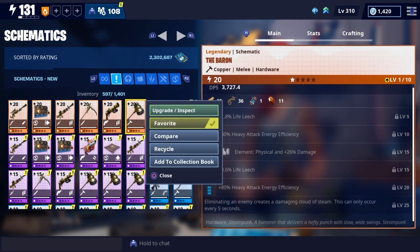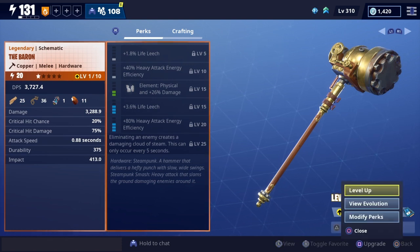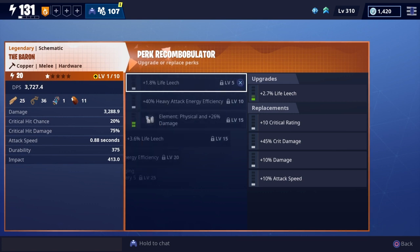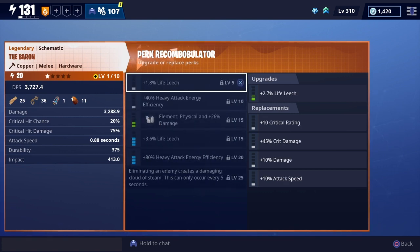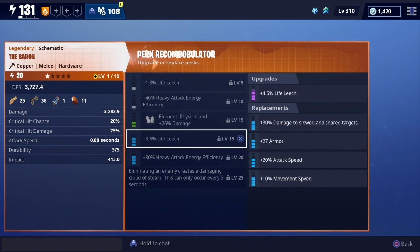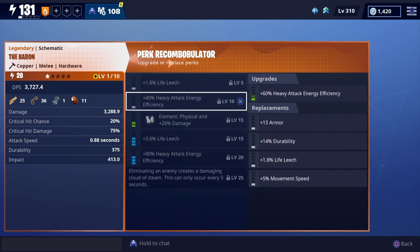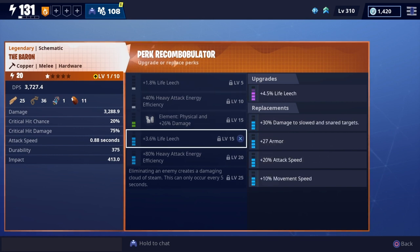The hammer here is probably my favorite out of all of them. I was going over the different perk upgrades you can do to it. Like I said, it does have the eliminated-enemy perk that causes a cloud of steam. And then I noticed when going through the perks — this has an armor, there's another armor, and then there's a third armor. I had to go back and double-check — did I really see three armors?